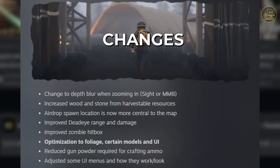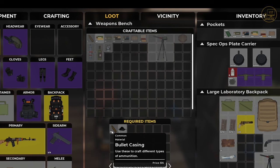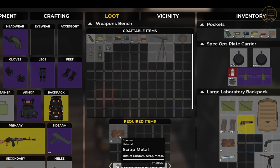Improved zombie hitbox — the zombie should be easier to hit, especially when they face-hug us. Optimization to foliage, certain models, and UI — I do experience frame drops occasionally, so hopefully this helps. Reduced gunpowder required for crafting ammo — great, especially for my scarcity run. We only need 5 gunpowder and 10 bullet casings to make 10 bullets. It's also easier to get bullet casings since we can make them from scrap metal.